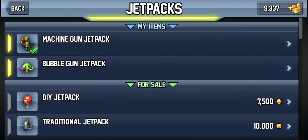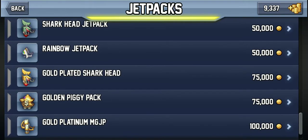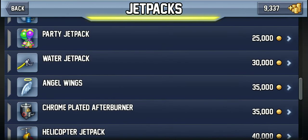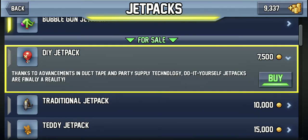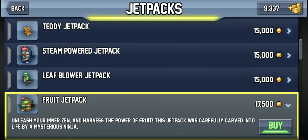Let's take a look at the jetpacks. As you can see, there is a wide variety you can buy — from a regular golden version of the original jetpack to literally a cow strapped with a piece of rope, to the chrome-plated afterburner which is literally a jet engine strapped to your back, to even balloons — and literally just a balloon — or a teddy bear, or even a Fruit Ninja Easter egg right there.